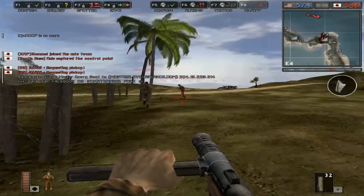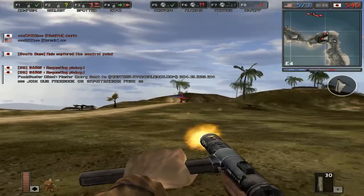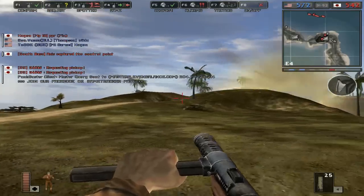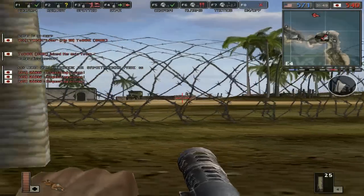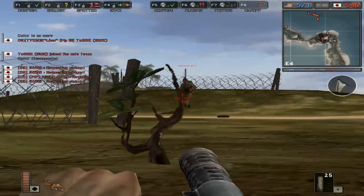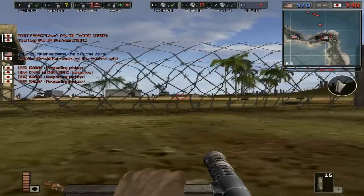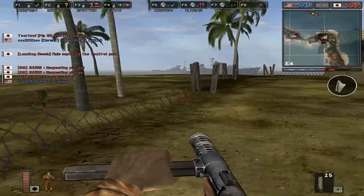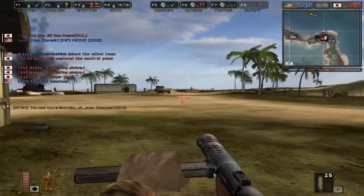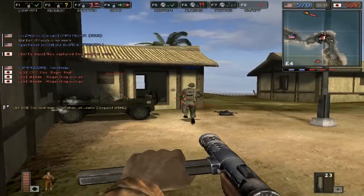God damn, so much barbed wire — bloody ridiculous. But at least we managed to get this point. Looks like they're trying to shoot us from somewhere, because we did have a guy getting killed there. That looks a bit like C4 but I think it's actually an AT mine. We've got bloody vehicles incoming, but at least we managed to capture this point.